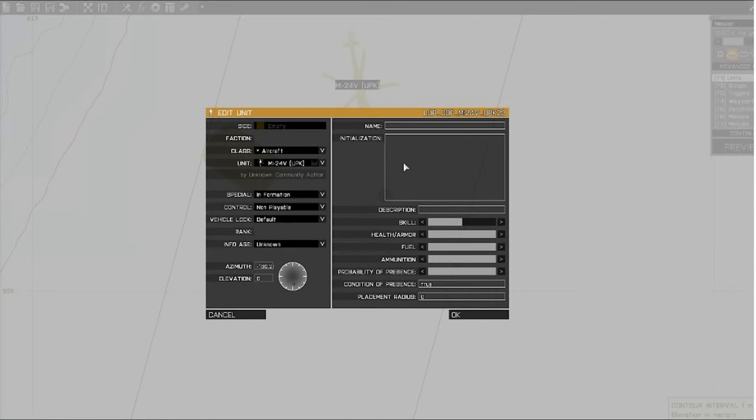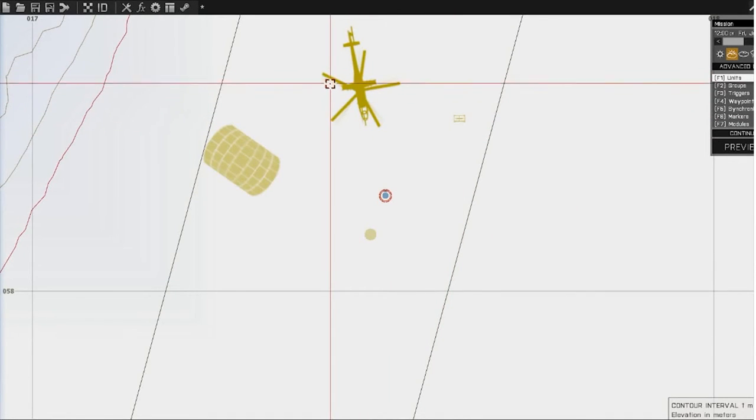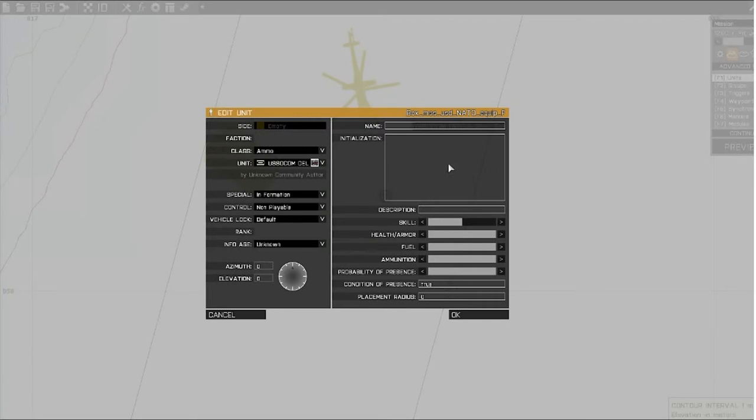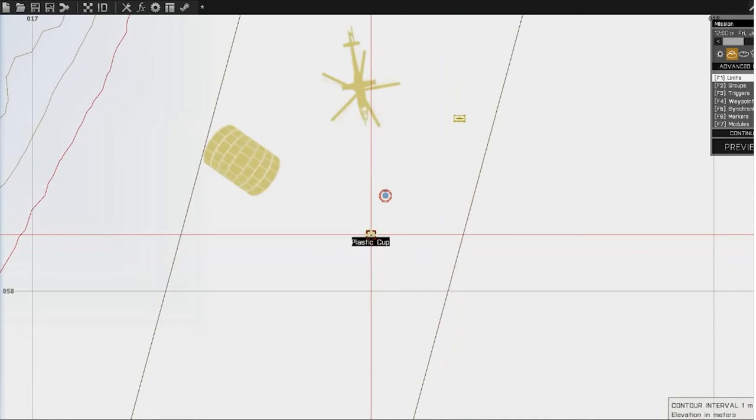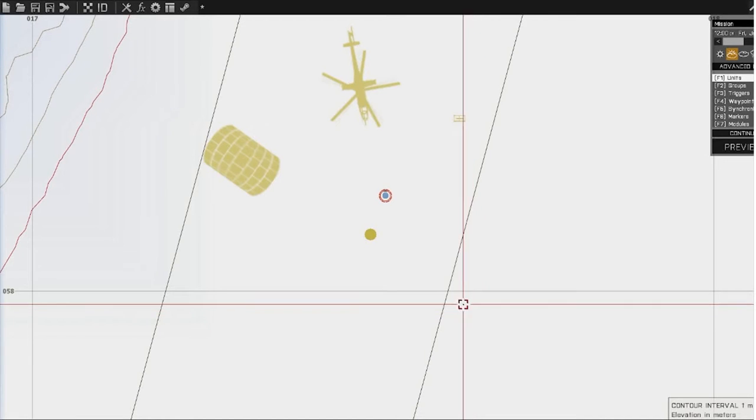Then go to any object in the game that you want to add it to. It should work with any object, including mods. Like this helicopter here is a mod — it doesn't come with the game — and it works with that. And this is a plastic cup, and it will turn all of them into a virtual arsenal.